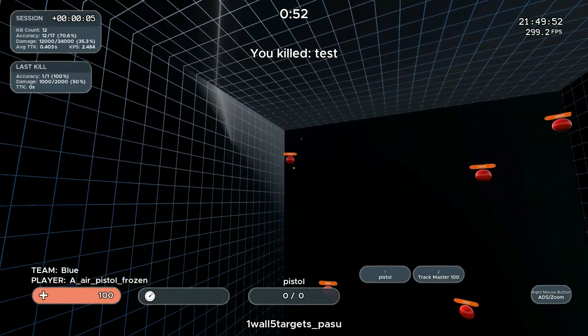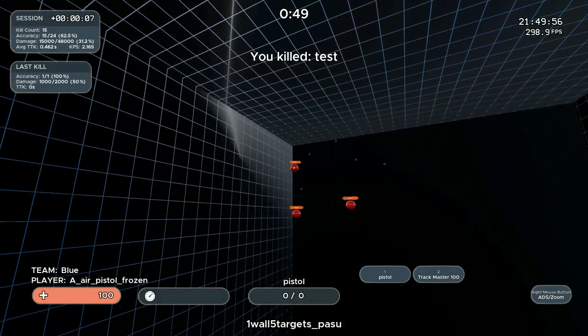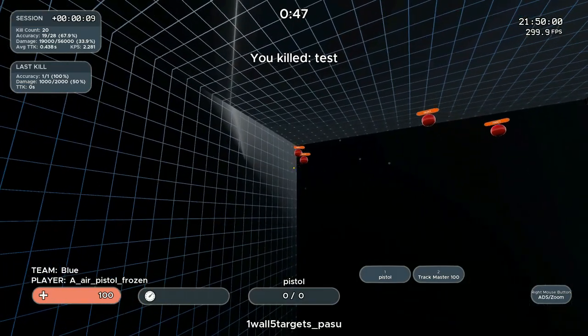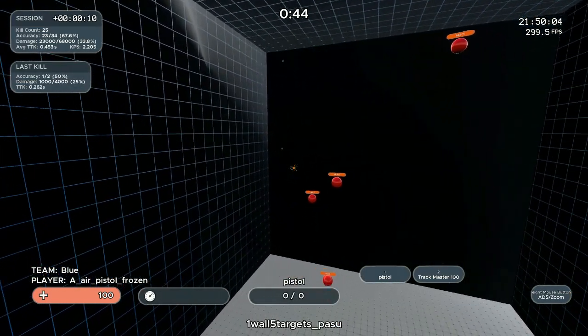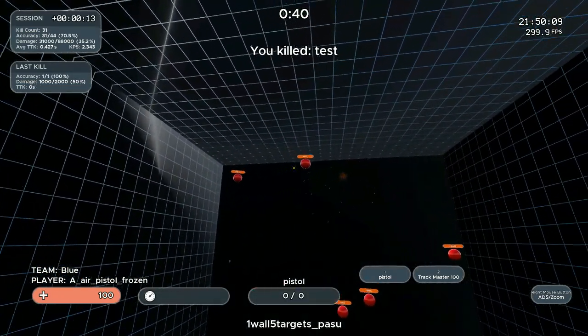Today we're going to use Kovaak's 2.0, the meta aim trainer, to improve our mouse control skills so that we can hit more Wingman shots. Kovaak's is an aim trainer sold on Steam for $9.99 and it's probably the best way to drill your aiming fundamentals. Think of it like a boxer hitting pads before fighting — you need to drill your technique before you get into the game.